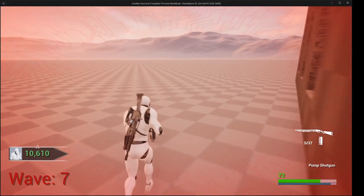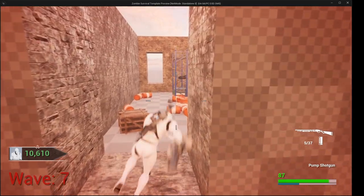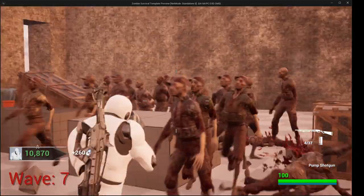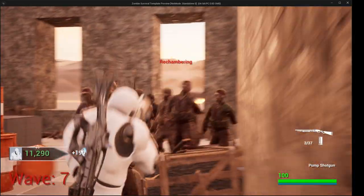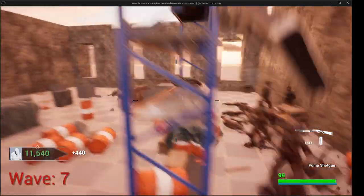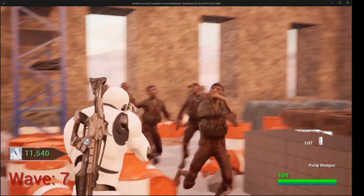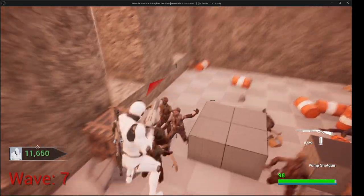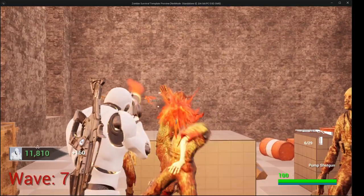Then I can just jump across — that's perfect for if I'm ever up against like a spitter or a boomer and they vomit, you can just jump over obstacles and dodge. The jump mechanic is saving my life right now. I would have been dead ten times over if I didn't have that. Of course, you won't get to have that, unfortunately, but that's besides the point.